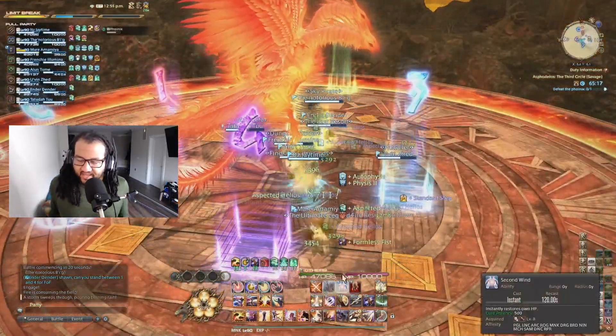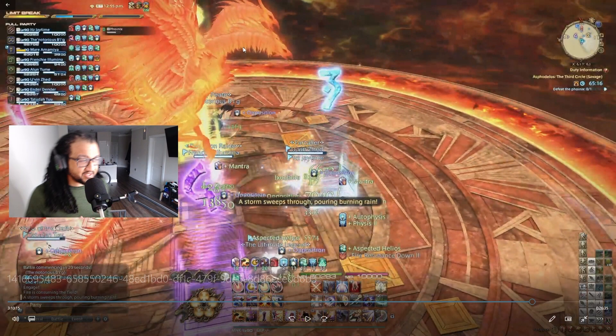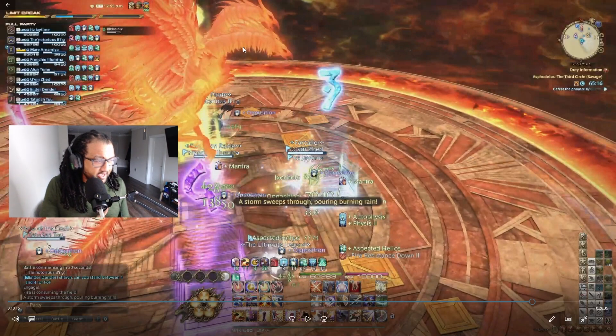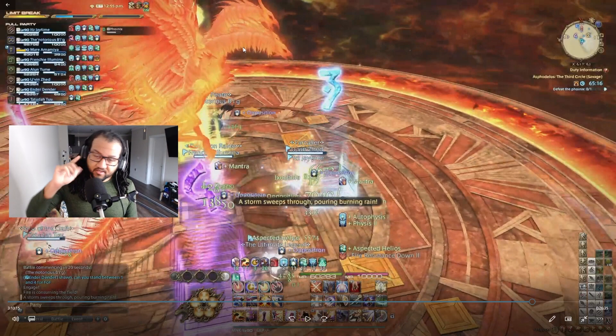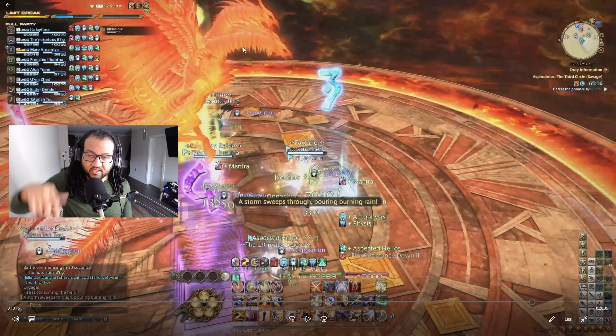Since there are two glowing heads, this is a stack, so my partner and I from the same fire mechanic are stacking here. Now comes the add phase. The add phase is rough — for the first add phase you have roughly 30 seconds to kill the birds, for the second add phase about 22 seconds. If you don't kill them in time, you wipe. As a monk, our main job is killing the birds. We've designated light party groups — one healer, one tank, and two DPS per party.